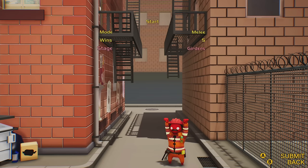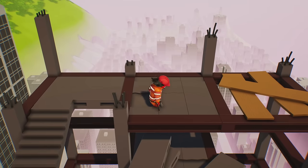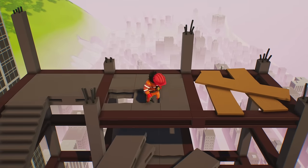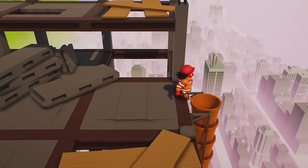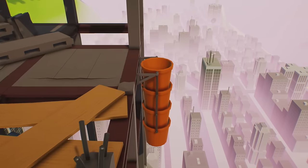The next level we can grab an achievement or trophy on is called Girders, and this one is super easy. As soon as you spawn, all you want to do is jump into the orange garbage chute, and then once you fall off the map — boom — achievement slash trophy.